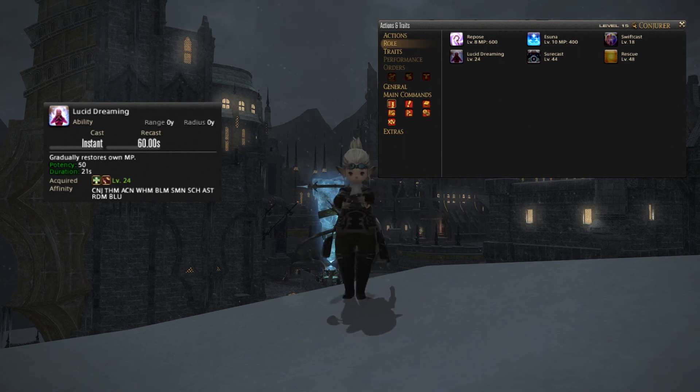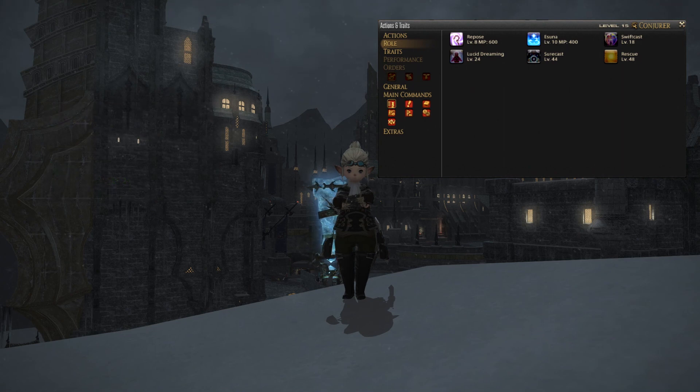Ideally use Lucid Dreaming on cooldown whenever you reach about 5000 magic points. Between Lucid Dreaming and all of Astrologian's own MP regen abilities you shouldn't be having any MP problems. The honorable mentions would be Rescue, Esuna and Surecast. These are useful to have but they are very dependent on what type of content you're going to be running.